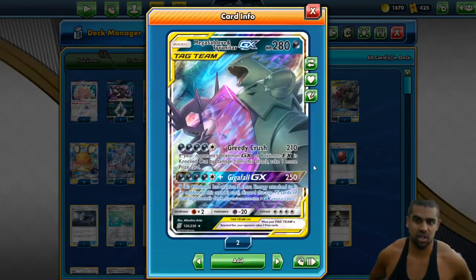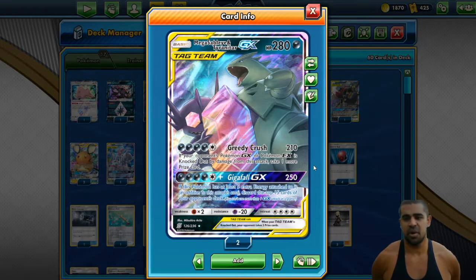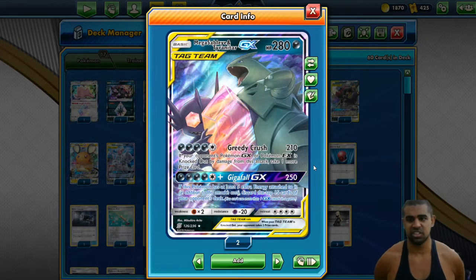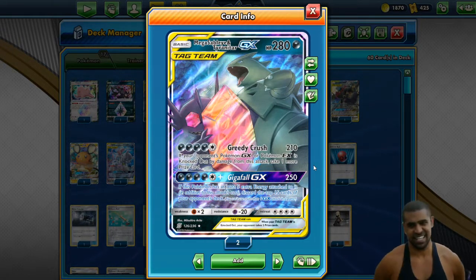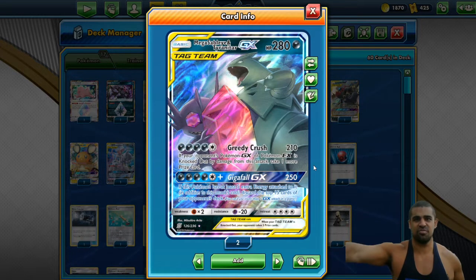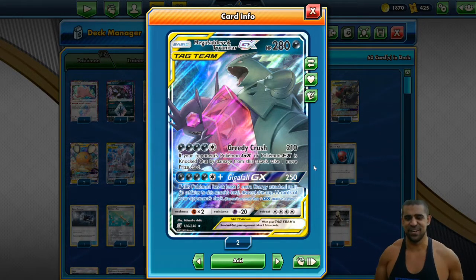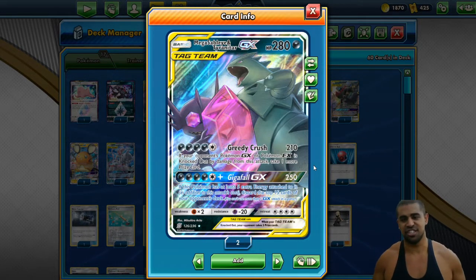For everything else we've got Mega Sableye and Tyranitar, 210 HP. If your opponent's EX or GX is knocked out from this attack's damage, take one more prize card. So the Dene equals three prizes. That's typically how you want your games to go — take three prizes with Pale Moon, take three prizes with Greedy Crush. And Weavile lets you move around your energy so you can do that.